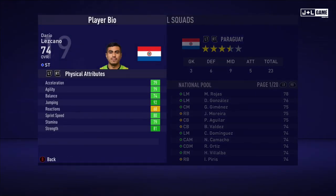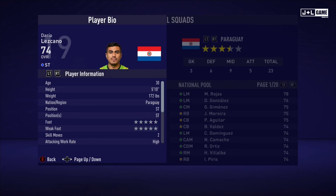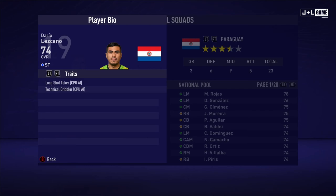Next up, Dario Lescano. Physical attributes mostly in the green with one yellow. And his mental attributes mostly in the green again, one red. And his skill attributes mostly yellow and green — three red, not bad at all, pretty good. Here is his player information and two traits.